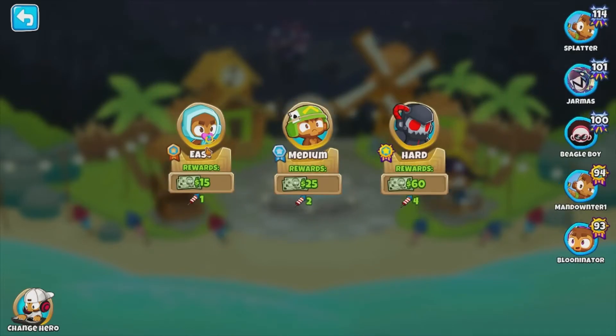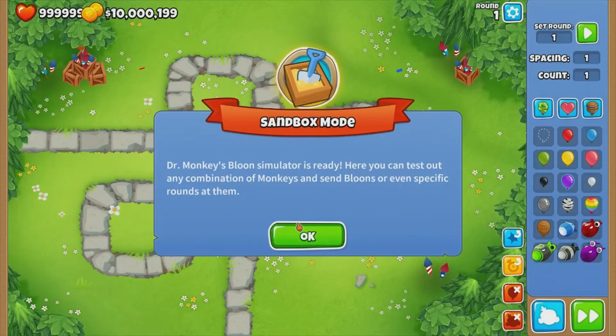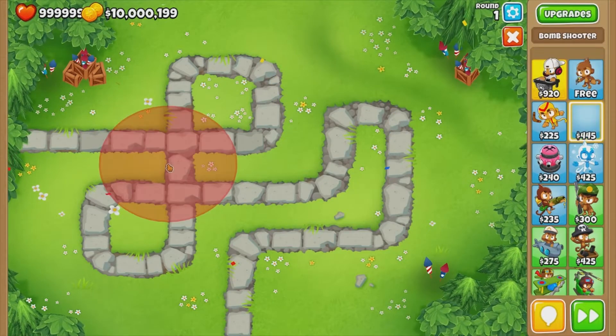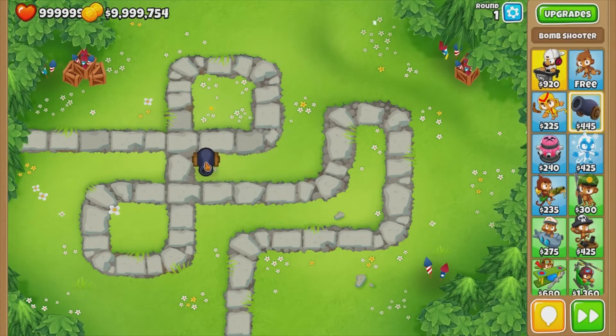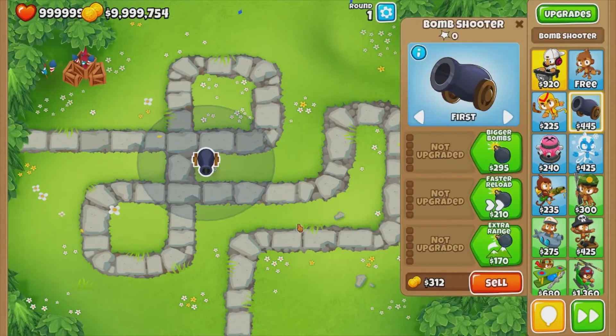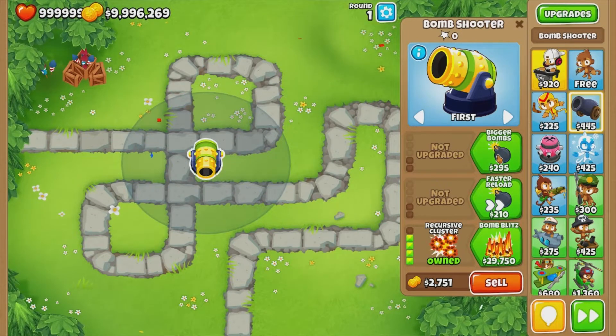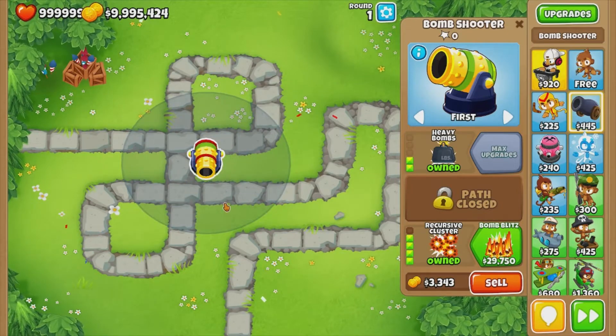So let's go into an easy game here. This tower is actually so good at popping ceramics and this is one of those towers you need when you're playing. If I get the bomb shooter and go full bottom path, this is really cheap to get rid of ceramics.